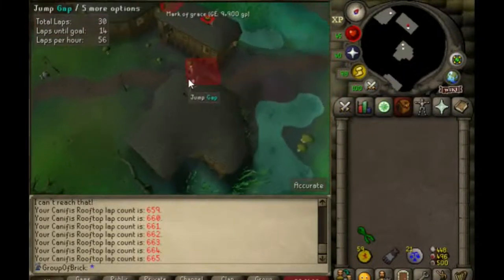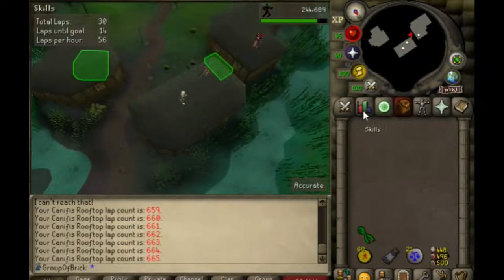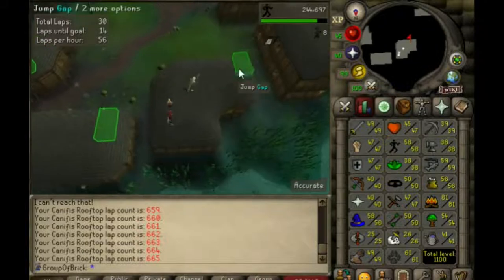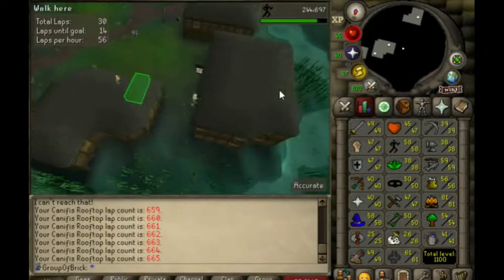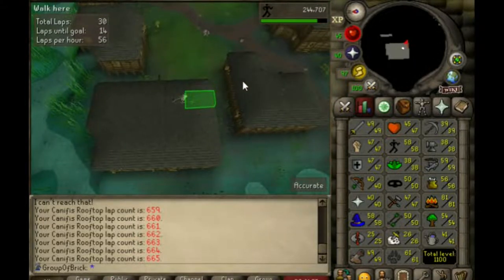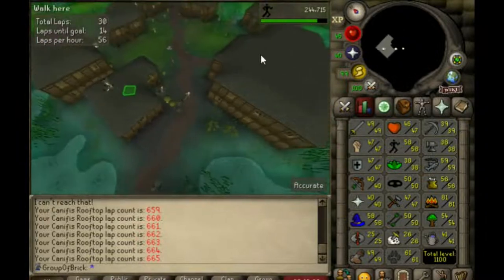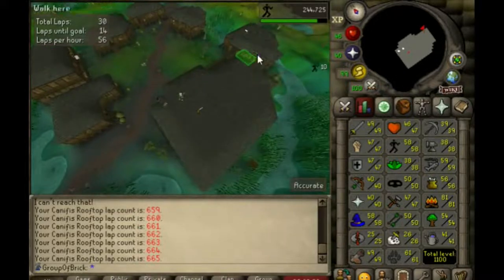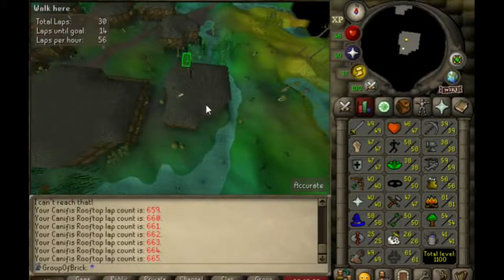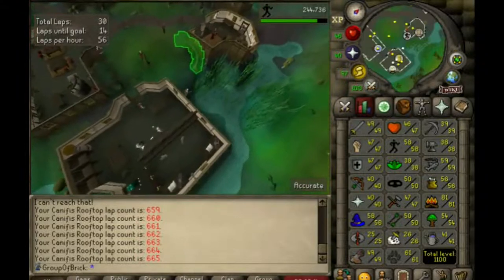Just finishing up agility — getting my last mark of grace for full graceful. Ending at 58 agility. I am going to go get 60 very quickly from the wilderness course, because rates there are almost triple what they are here. You can get like 16k an hour here, but upwards of 45k an hour in the wilderness, which is much much better. So we'll get 60 there, then move on to some questing.